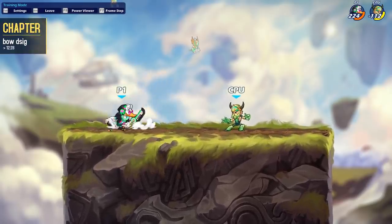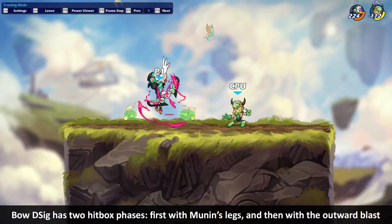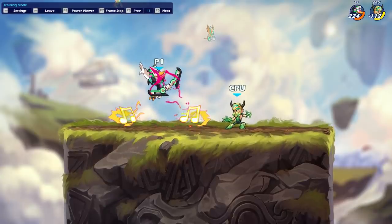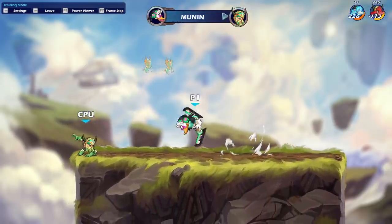Running out of time, so let's get through the Bow Down Sig quickly. As you send it out, it has this initial foot hitbox that launches a bit into the air, widens, and then turns into these music notes which extend outwards for as long as it's orange. This is a very versatile signature — it leaps you into the air, meaning it changes your hurtbox location, and it has a low amount of recovery frames.